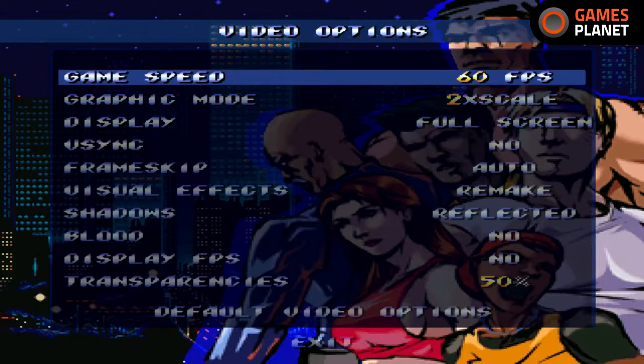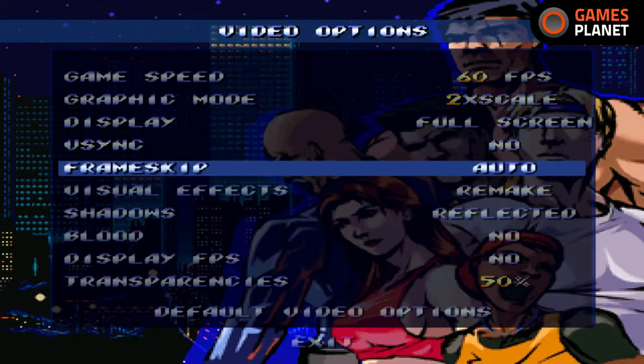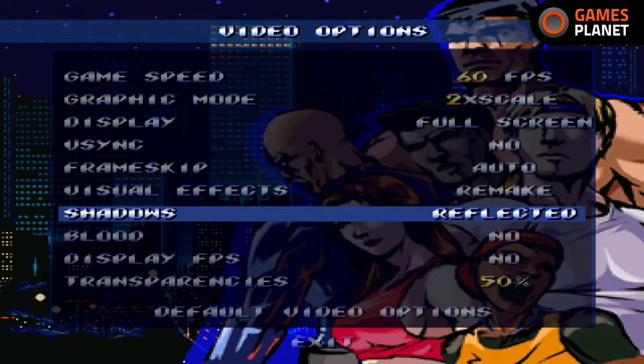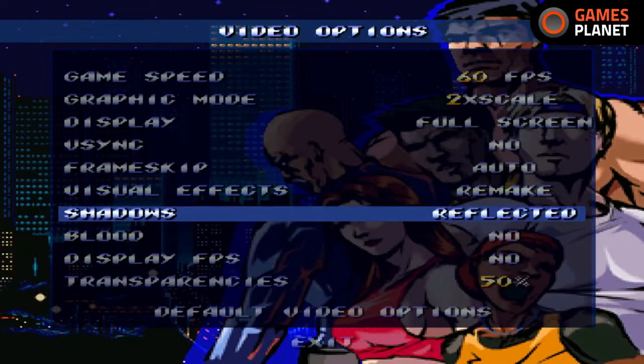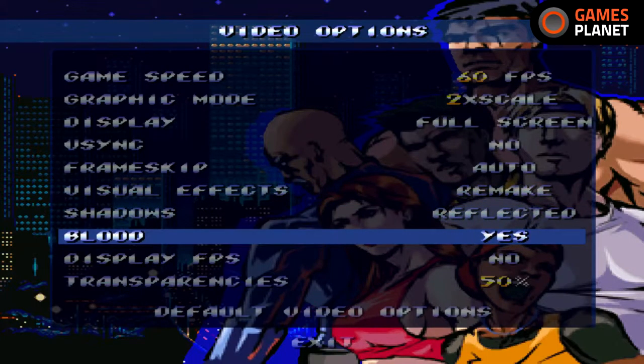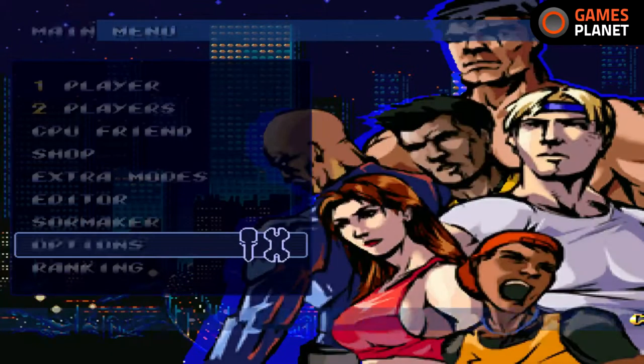It has various different options: you can set the frame rate, choose different graphical modes, put scan lines over the top — I don't bother. Obviously it goes full screen with V-Sync. You can make shadows look like a full reflection of your character, or use the old Streets of Rage style. You can even change the game name to Bare Knuckle, which is the Japanese game name. Lots of different options.